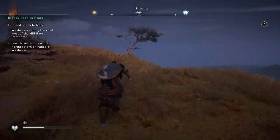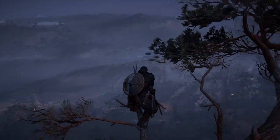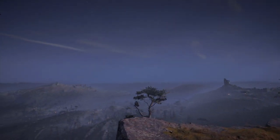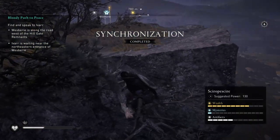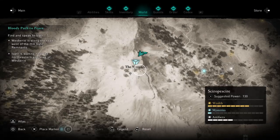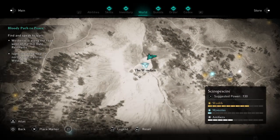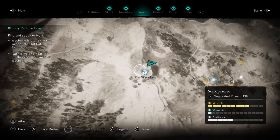The synchronization spot is in a tree. I haven't seen it in a tree before. That should be everything there. Alright, so that's everything at the broken fast travel synchronization spot.